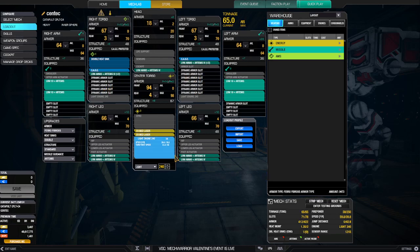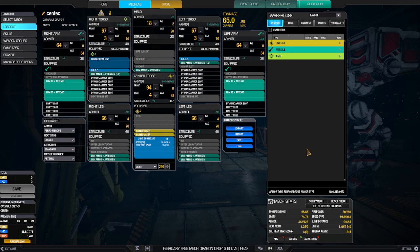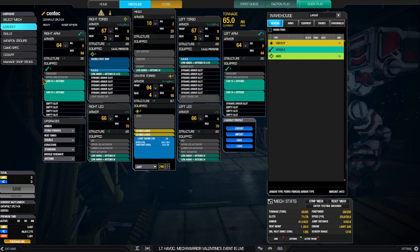What I've done with this build is changed the motor and put in a smaller, less weighty motor — a 14-ton engine. This brings the speed down to 59.8, so essentially 60, which is kind of slow for a heavy mech, but not incredibly so. It seems to work really well. I've got two ER medium lasers on board, and I'm running four LRM10s with Artemis.